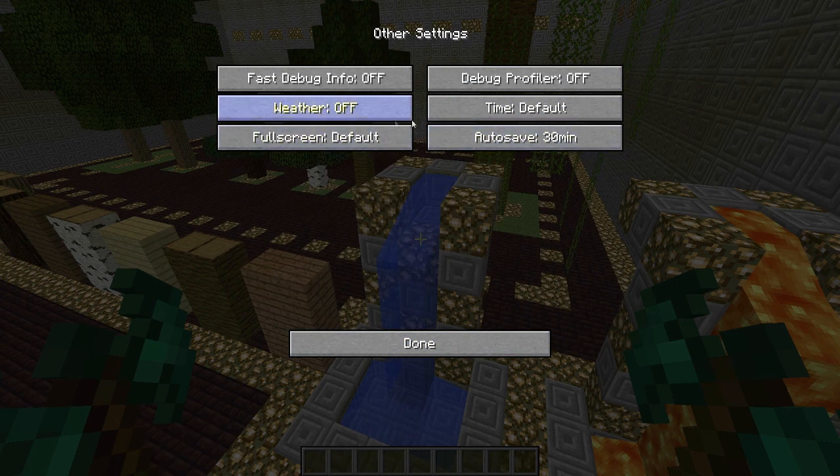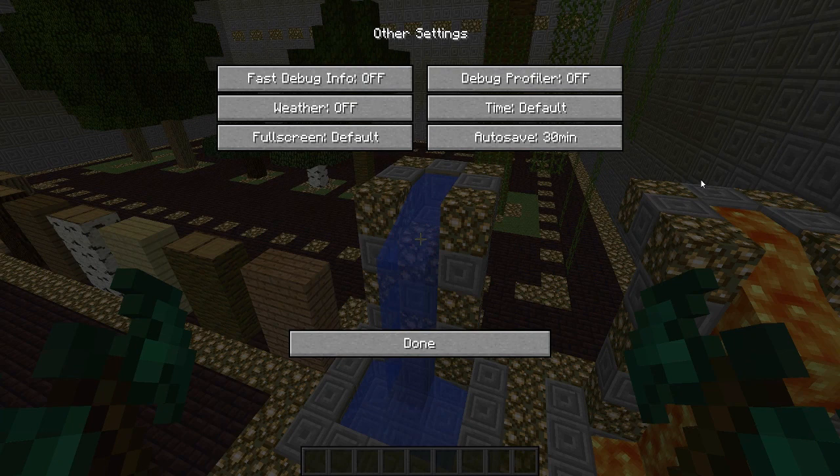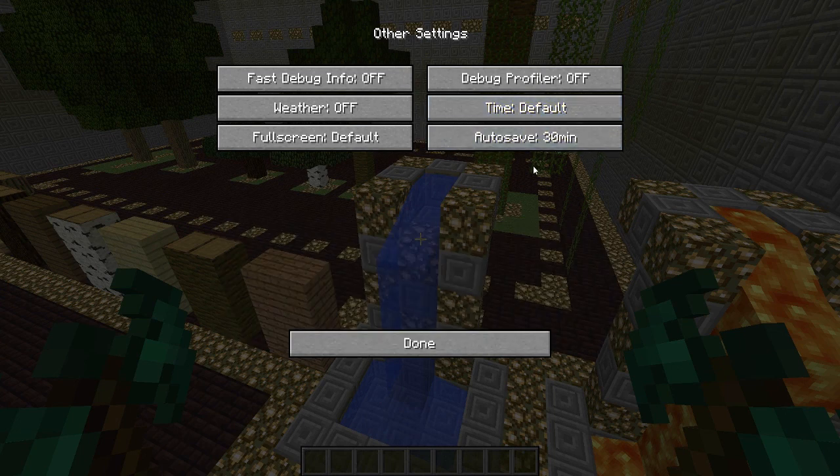In the Other settings, the world will auto-save every 3 minutes by default — I usually just set it to 30 minutes so you don't get a sudden tiny jolt every 3 minutes. Weather is usually on; you can turn that off and in single player you will not get any rain or snow, though it will not work in multiplayer. Fullscreen lets you edit your resolution, and the Time setting lets you set it to Day Only, Night Only, or normal cycling time.